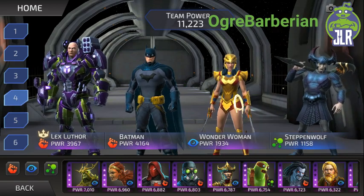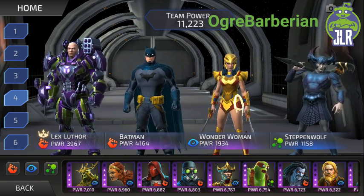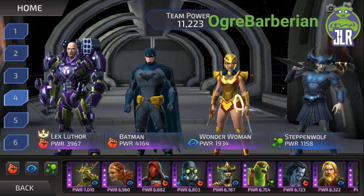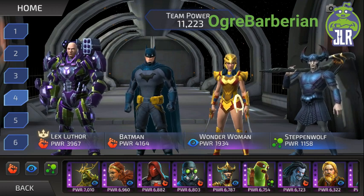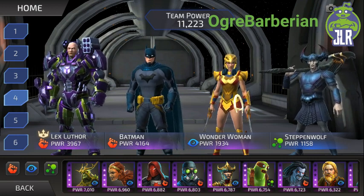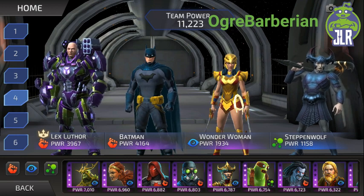The last team I have is more of a straightforward build: Lex, World's Greatest Detective Batman, Wonder Woman Champion of the Amazons, and Steppenwolf. They all buff Lex and buff each other. Batman and Lex can purge buffs off opponents. Wonder Woman can counterattack and AOE. Steppenwolf can AOE and apply anti-evasion. You've got some good damage dealers and good tankiness with Lex and Steppenwolf — a good solid team all around.